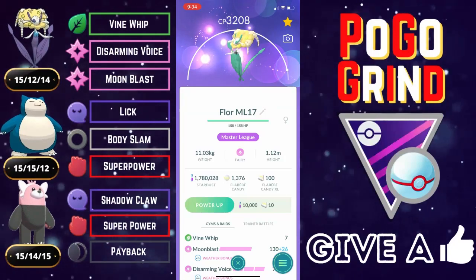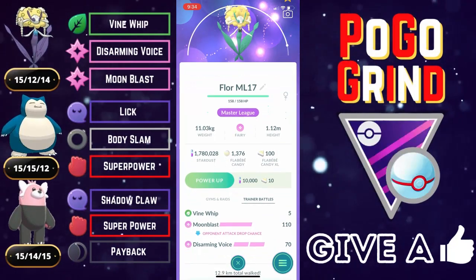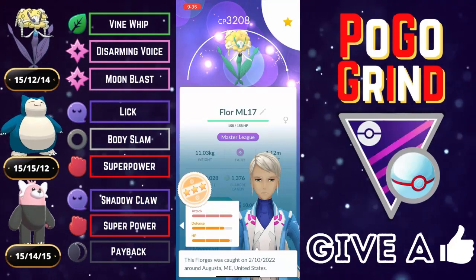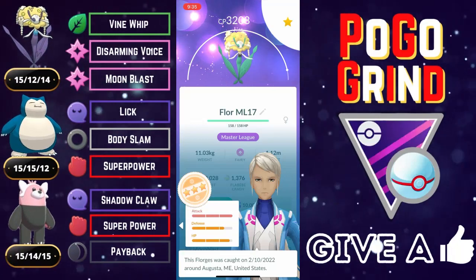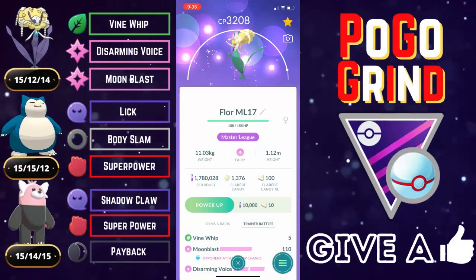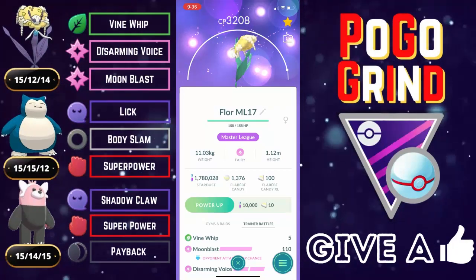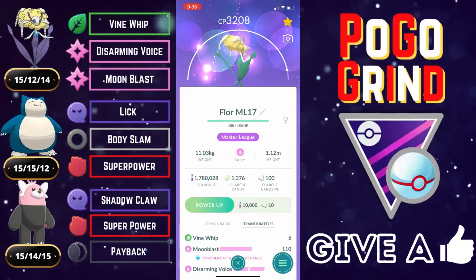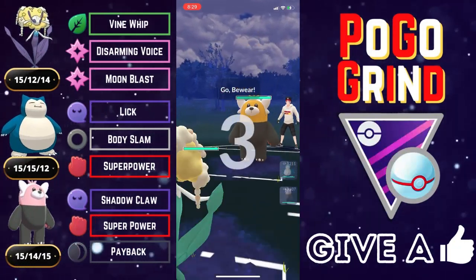Also on this team, we've got Florges making its debut in the Master Premier Classic on this channel. We did try it out in the Open Ultra League, and I had this one that I've been sitting on for a while, just saving it for a rainy day. The IVs aren't the best, but they're good enough to get you by, and we will be using this Florges until we find one with better IVs. Florges is an absolute powerhouse in this meta.